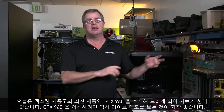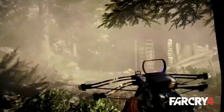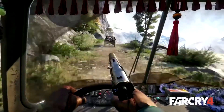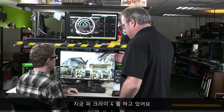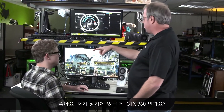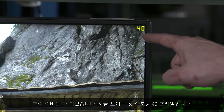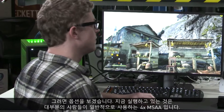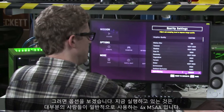The best way to understand the 960 is to see some live demos. So what do we got going on here? I'm playing some Far Cry 4. You've got a GTX 960 in that box over there, and everything is set up. Right away, we're getting 40 frames per second. So let's take a look at options — we're actually running 4X MSAA, which is a very common setting most people run.